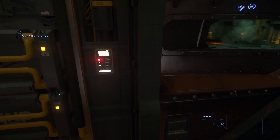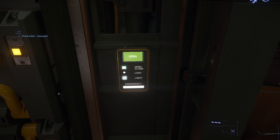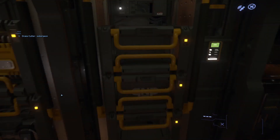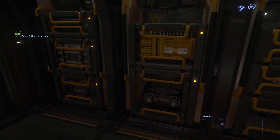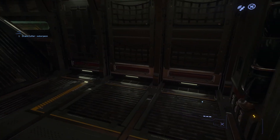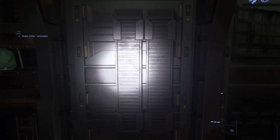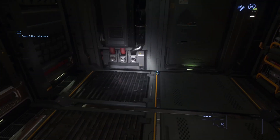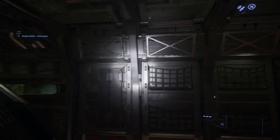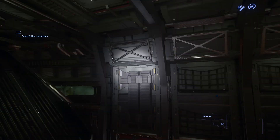Okay, so it's not just a normal button. We've got most of our components right here. Single entrance and exit it appears. I mean, it's not a bad little cargo hold — it'll do what, four SCU? Not bad, not bad at all.